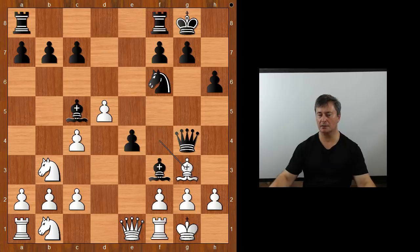Queen to g4 threatening checkmate, but now bishop to g3, knight to h5, and white captures the bishop on c5, knight to f4, knight takes on e4. Black to move.